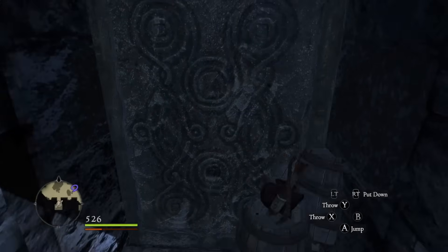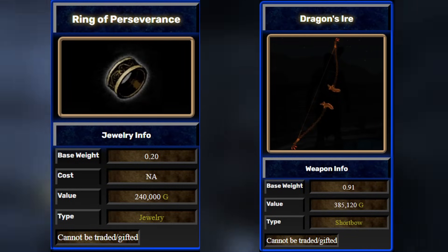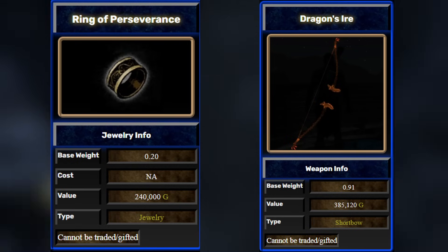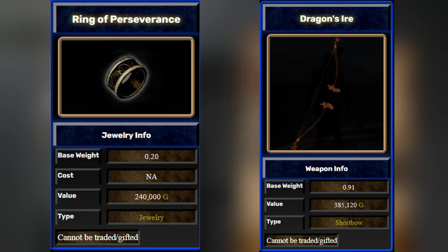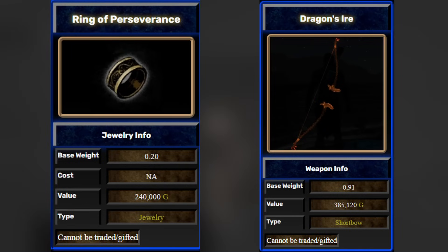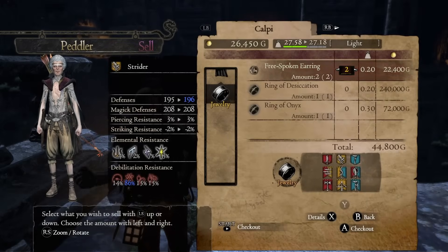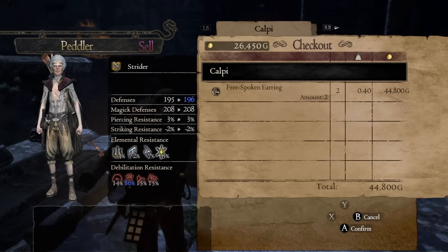What we are after here are mainly the Ring of Perseverance and the Dragon's Eye Short Bow. The ring increases our discipline gain by 50%, which lets us learn new skills way faster. And the bow is literally over 5 times stronger than the one we currently have equipped. Now all we have left to do is sell the rest of the loot for massive profit.